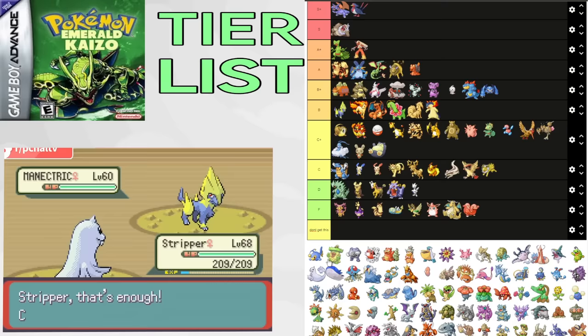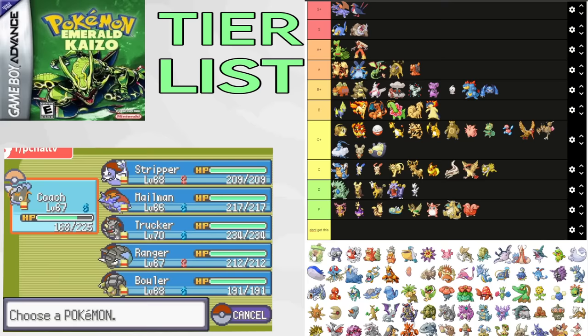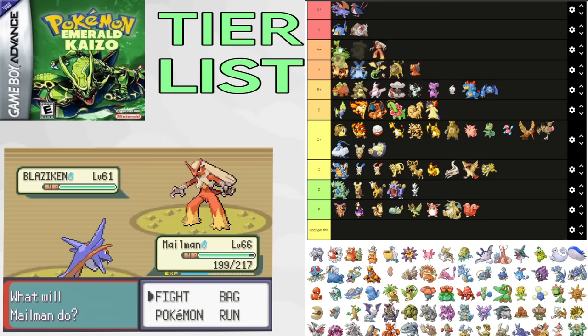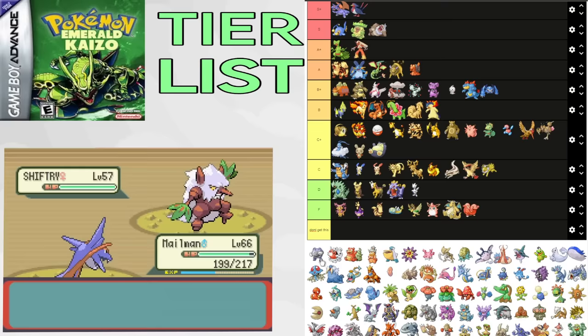Ludicolo is a late-game encounter that is fantastic for Seafloor Cavern and the 8th Gym. It's hard to think how you would get through these rain splits without it. It's very good for Archie, and both abilities are usable. It's extremely good for Glacia, though some teams can live without it. Goes in S tier. Poliwrath is very unique — being able to resist water and hit various Pokemon with Superpower, and getting Swift Swim makes this Pokemon fantastic. It's really good for Seafloor Cavern and the 8th Gym, and very good before that, notably great for Flannery split. Putting it in B+.